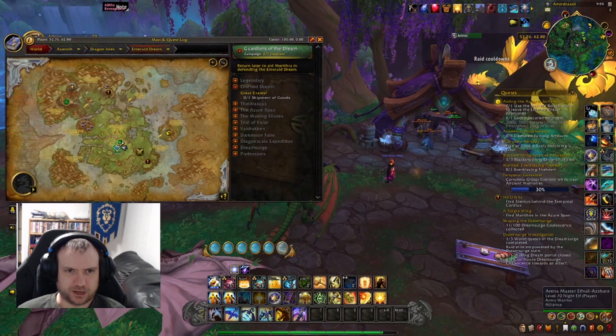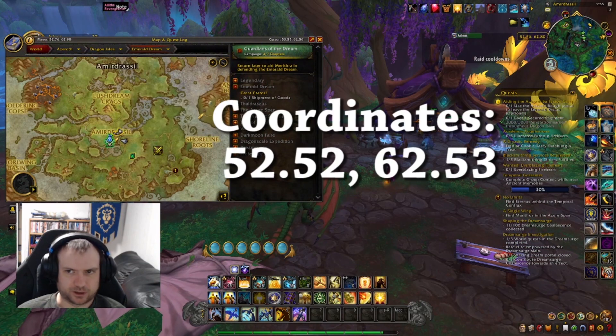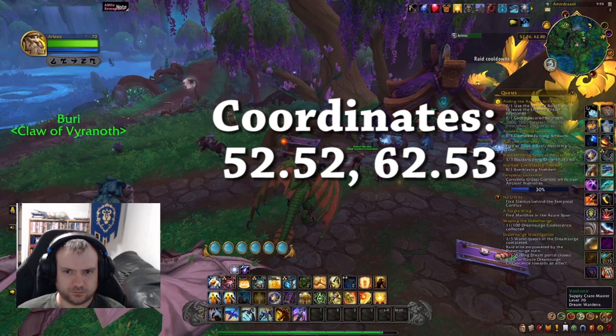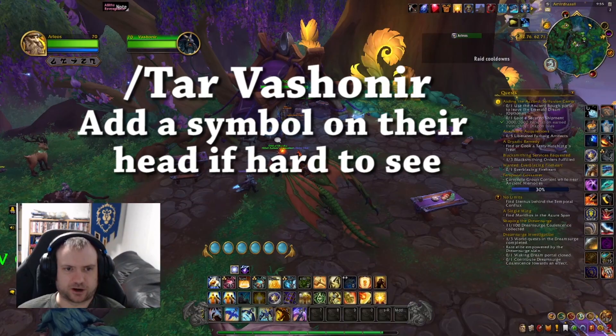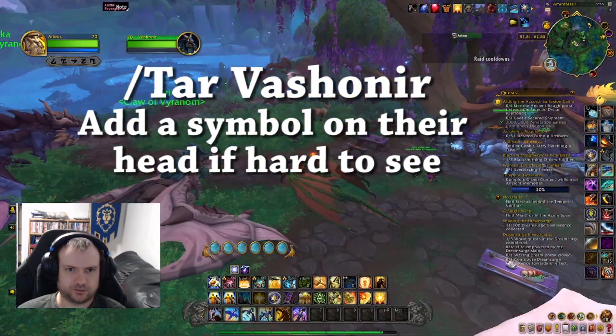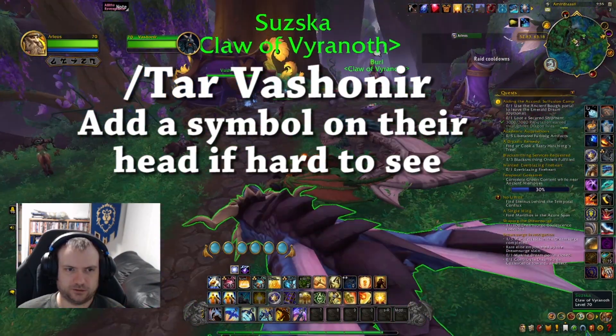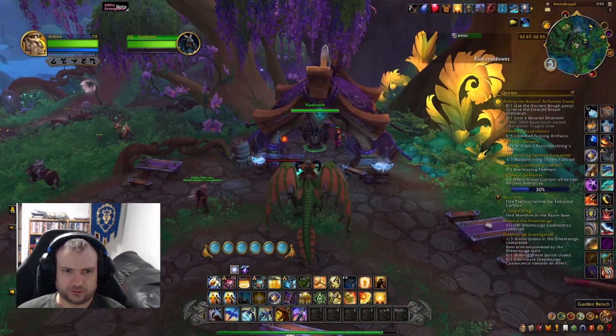So when you fly to the central encampment — I'm kind of on the outside of it here — if you see where I'm looking on my screen, I'll put the coordinates up here, and we are looking for Vashonir. You can slash target him and find him, or just look where the swirly lake is — you've got these big drakes, and he's in his own little hut.